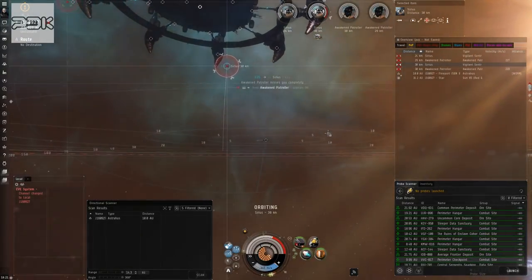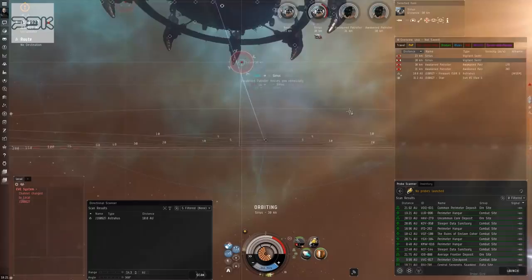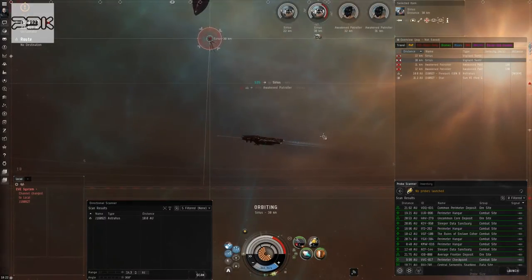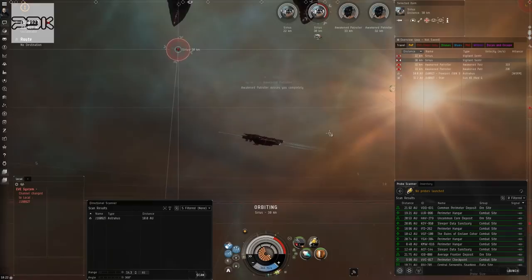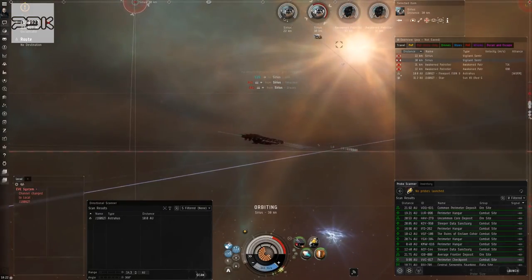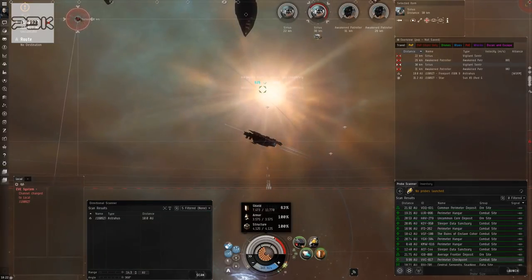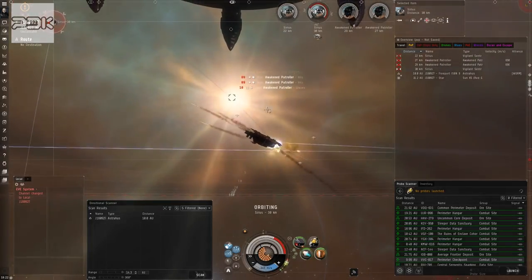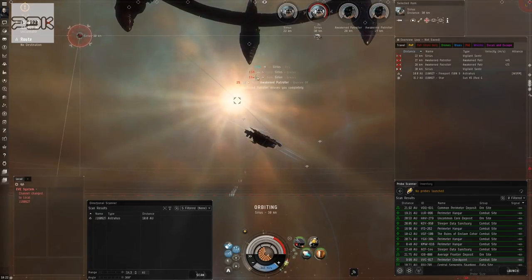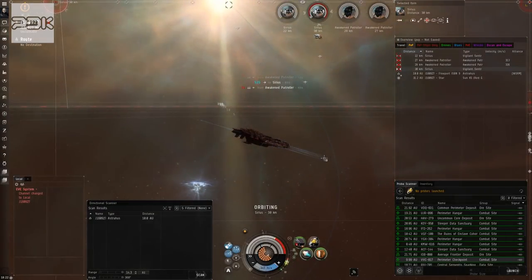The biggest worry is other players coming in and joining us. They could do it completely cloaked because this is not a site that needs to be scanned — they could warp in cloaked and sneak up on us. So we'll just have to keep spamming D-scan and make sure we don't get surprised. Now that I'm getting in close, it looks like they're having more difficulty tracking me, which is helping.